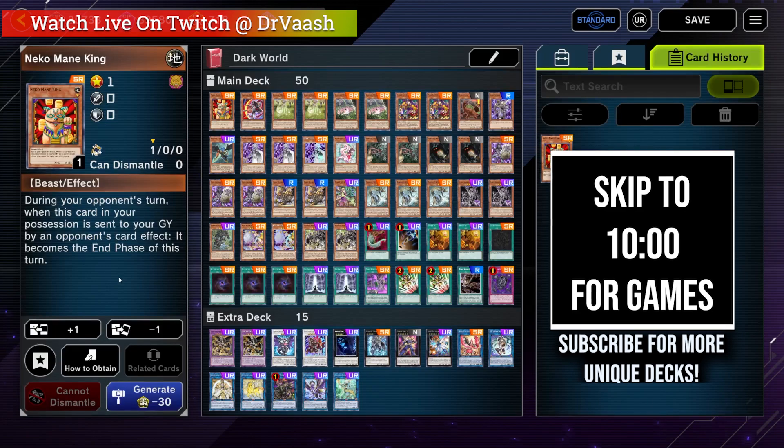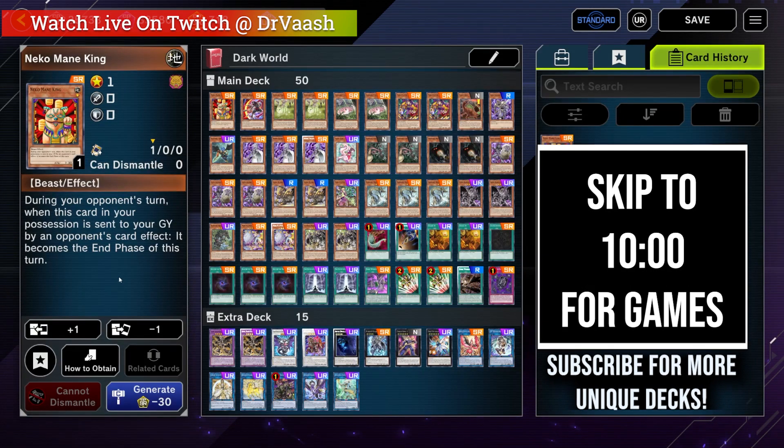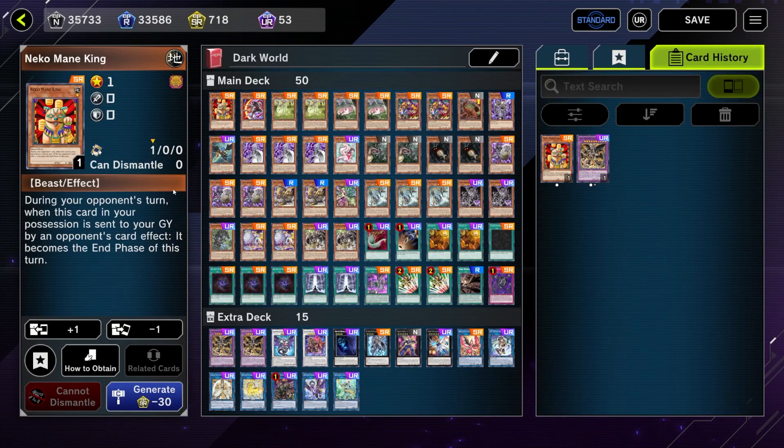The entire gimmick of this deck is to have Necromaim King discarded during our opponent's turn. His effect states that if this card in our possession is sent to the graveyard by an opponent's card effect, it becomes the end phase of that turn no matter what phase it's in. The new dark world card, Grapple Dragon Overlord, can change any monster effect, normal spell, or trap activation to say 'your opponent must discard one card,' so if we have Necromaim King in hand, their turn is just over.